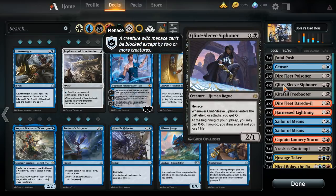Four Glint-Sleeve Siphoner. The initial deck only had three. The card's just too good in a midrange strategy to not run four, I think. Having more does help with a different card that I added — Harnessed Lightning — as well as Aether Hub. I did have to add Aether Hub because I didn't have the perfect mana base, since acquiring rare lands is not fun. But I think this card's just too good in a midrange deck to not have four.